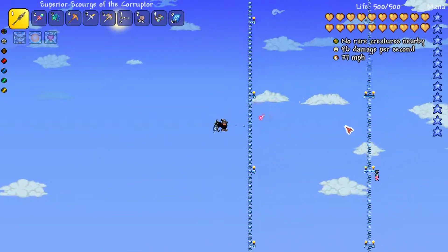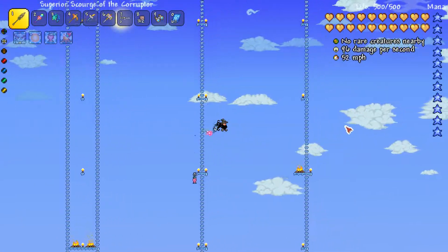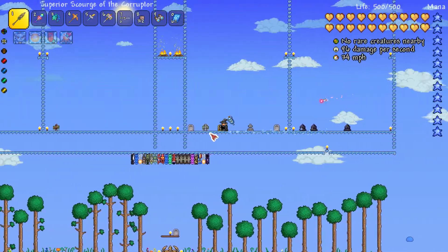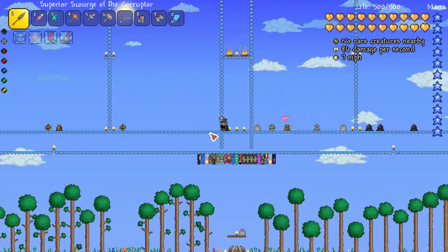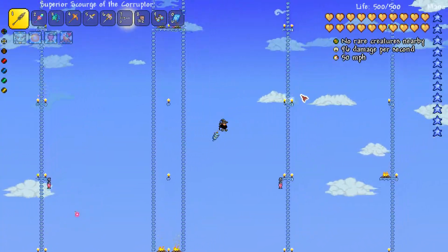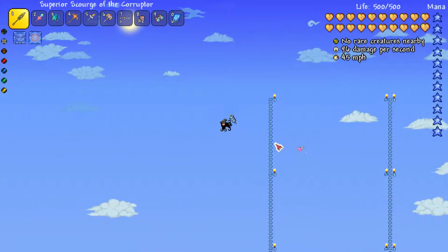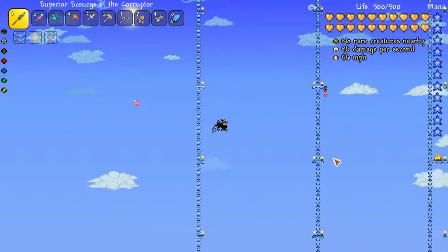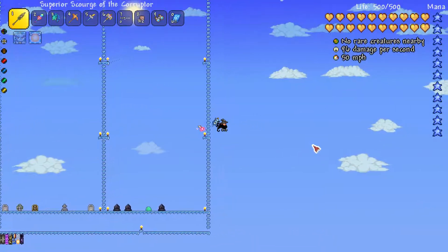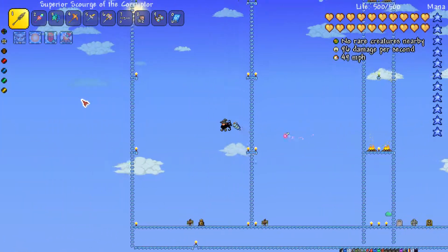So this arena was originally made really quickly, but basically it's the same thing. The main use of this arena is being able to fly — but fly infinitely — while still getting the dodge out of it when you need it. This arena lets you dodge and allows you to keep Hermes boot speed for when you land on the platforms.